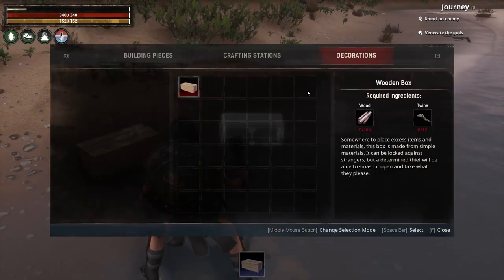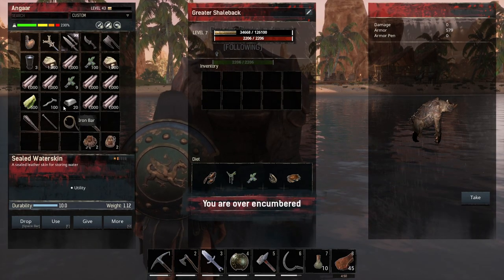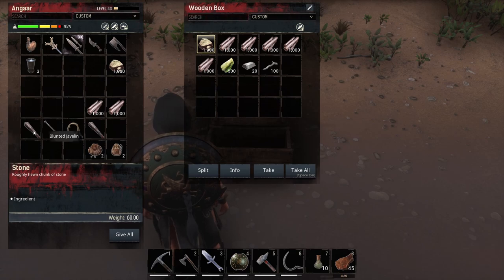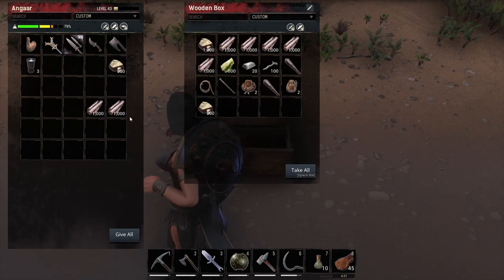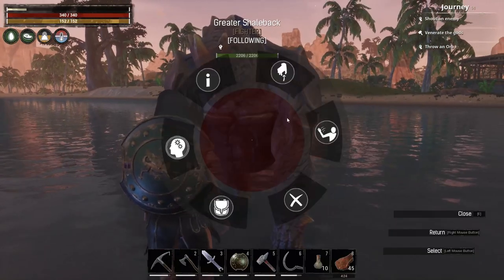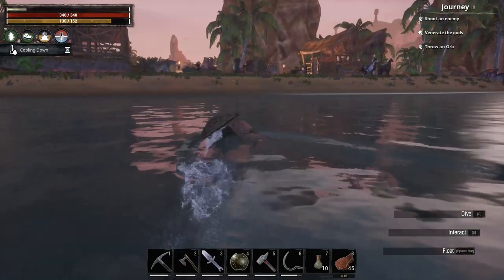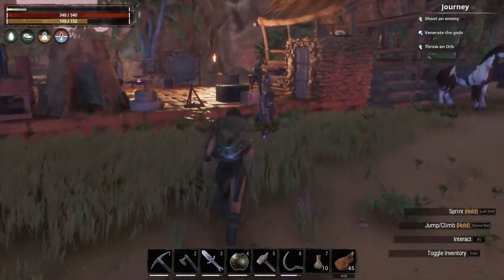Place the box down, get all the stuff off the thrall, take all and give the berries back. Stick everything in the box to save weight. I'm going to put the thrall on guard nearby just in case that fighter comes along. We'll also get Tessa. I don't want to be fighting because there's obviously a croc nearby as well — I don't know how building here will affect their spawn points; they might still spawn, they might not.